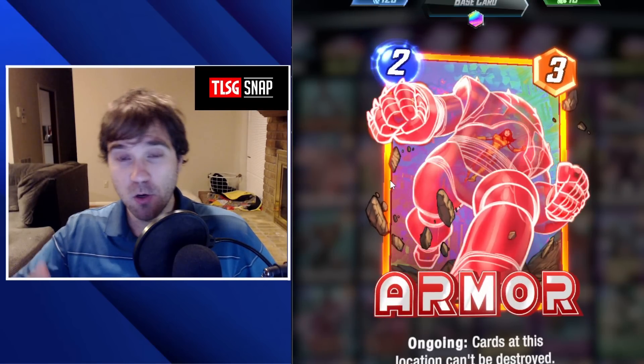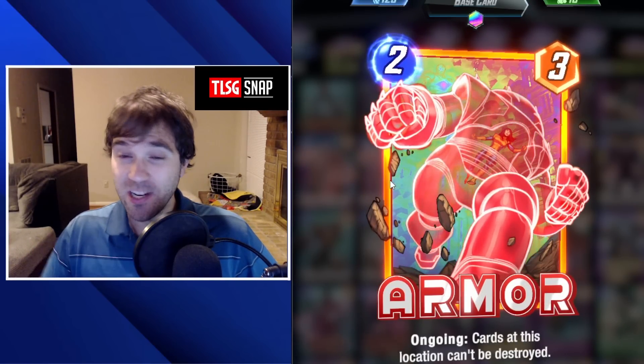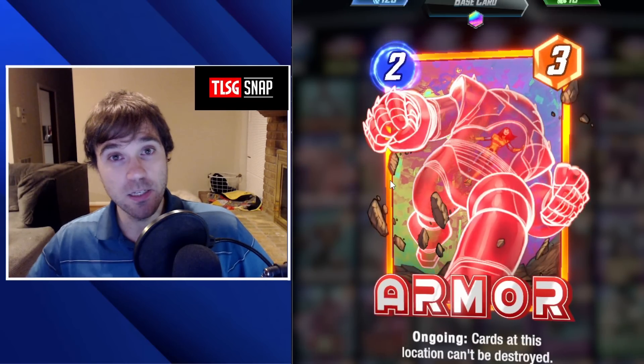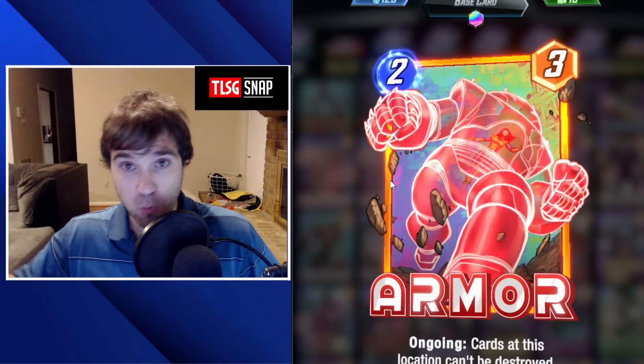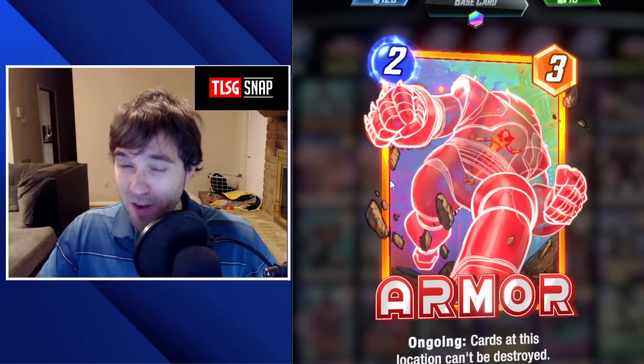Similar to Cosmo, you can drop an Armor. Armor is not going to protect you from an Enchantress, so you do have to worry if you throw an Iron Man into that location. But otherwise, it does stop any kind of destruction triggers. So if the opponent is running a Deadpool deck or a Venom Destruction deck, this is going to make their day very, very bad.